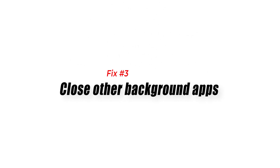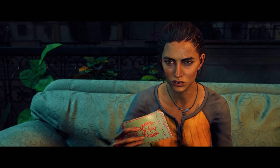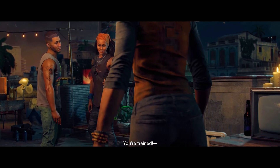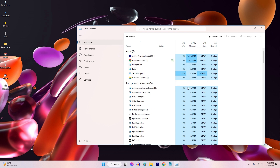Fix 3: Close Other Background Apps. Closing other background apps is essential to fix Far Cry 6 lagging or freezing on Steam, because these apps consume valuable system resources such as CPU and memory, which can negatively impact game performance. When multiple applications run simultaneously, they compete for these resources, leading to decreased performance, including lag and freezing in Far Cry 6.